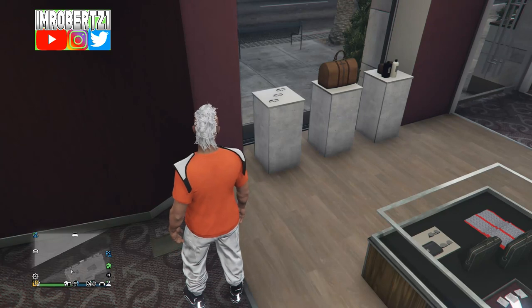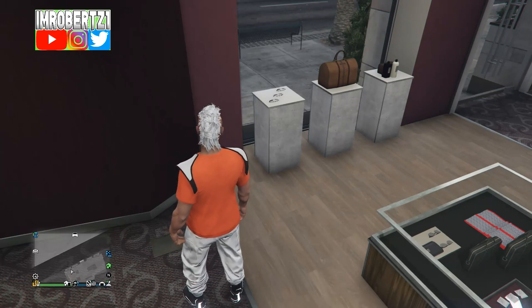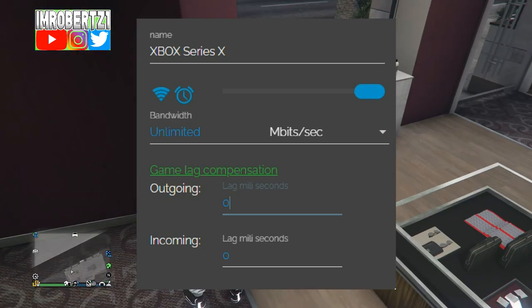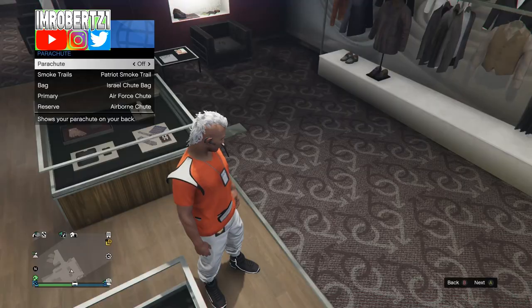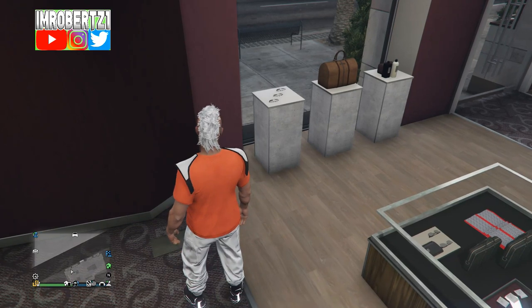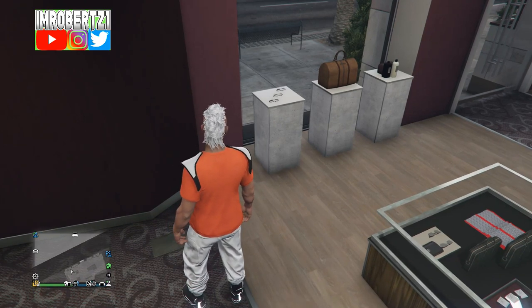Now back on console 1, reconnect your connection with Netcut. Set income into 0, change mbits/sec to kbits/sec, set the bandwidth to unlimited. Now on console 1 take off your parachute. Wait for the game save, then exit story mode, then go back to an invite only session.